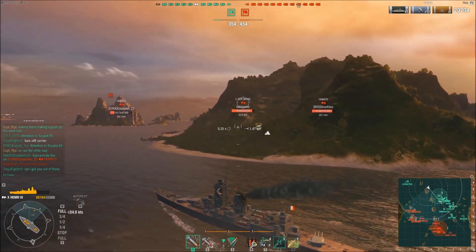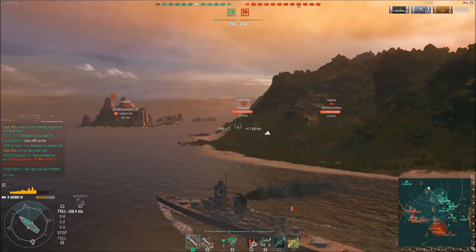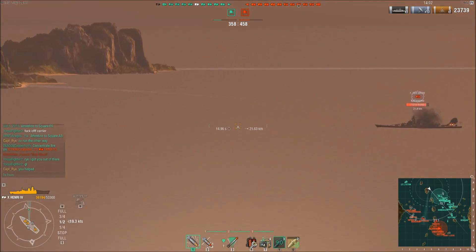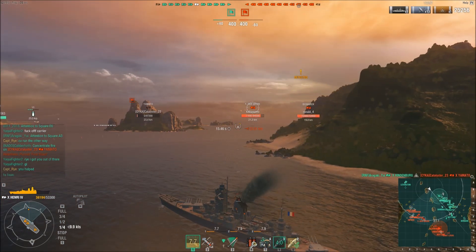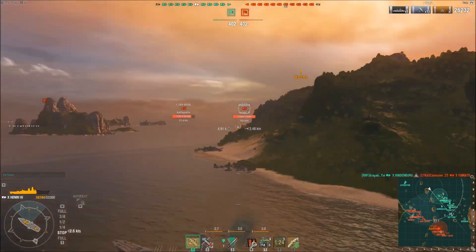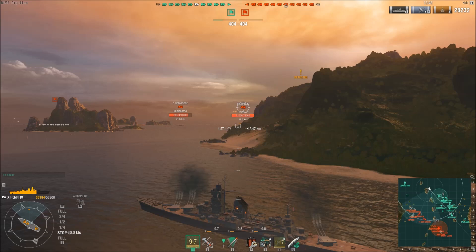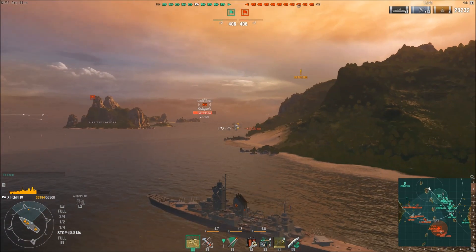Thanks to that battleship captain — he definitely helped me get out of there as quickly as possible. If you don't have that, your best bet is to just continue to run and not fire at all. But if you do have that, it's definitely an advantage. Now I'm behind an island and can start shooting at these battleships. They're concentrated on other things, and since I've got an island between me and the vast majority of guns that pushed up that side of the map, I don't necessarily have to worry about getting broadsided.